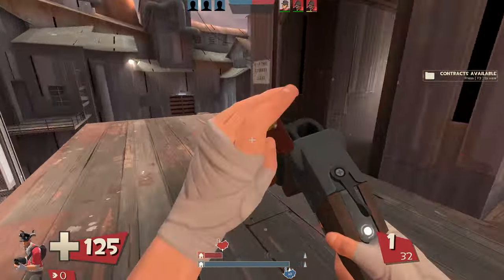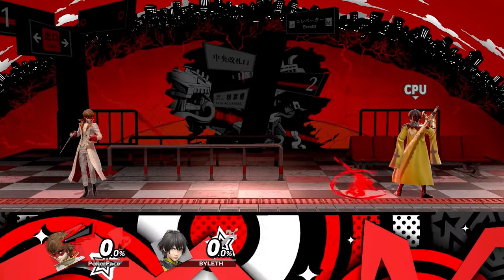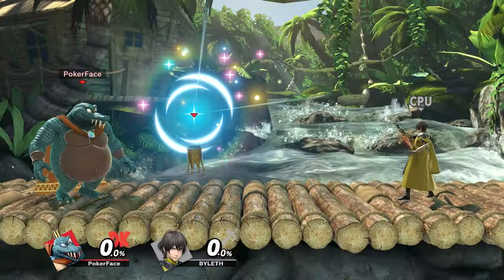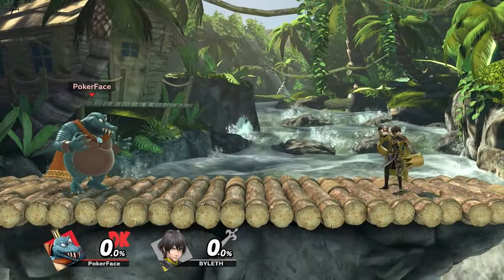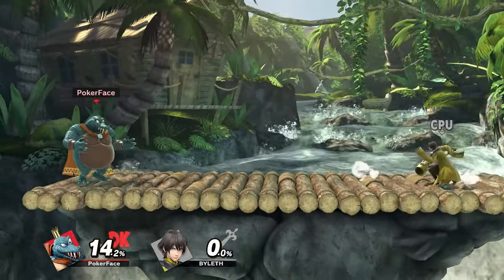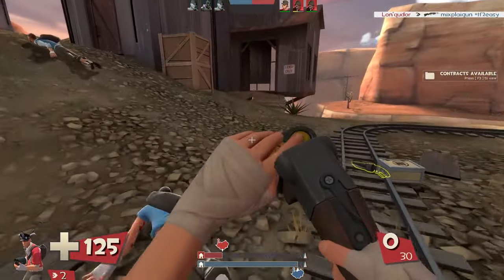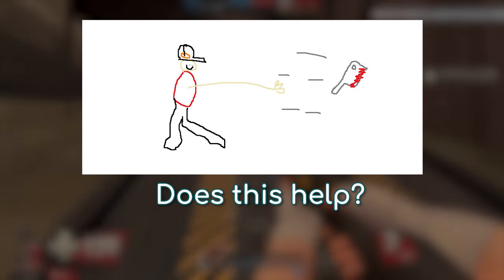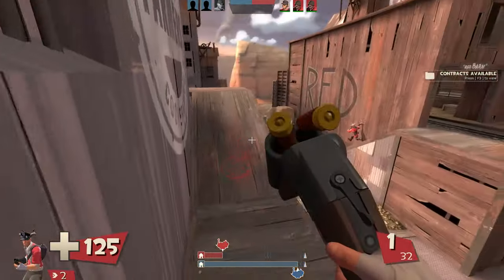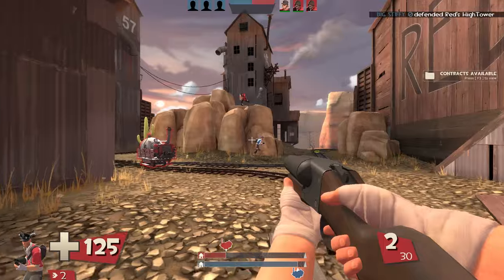For his side special, I'd like him to throw the cleaver. This will deal bleed damage over time — think of it a bit like Joker's E-Ha in that it's a small projectile that deals a small amount of damage over time. In terms of physics, I'd like this to have the same properties as K. Rool's crown — a very heavy projectile that deals a lot on knockback — though you wouldn't be able to pick up and throw the cleaver. Scout's side special would be throwing the cleaver with the exact same weight as the crown in a frontal direction, and you should maybe be able to smash the input to make it go faster.